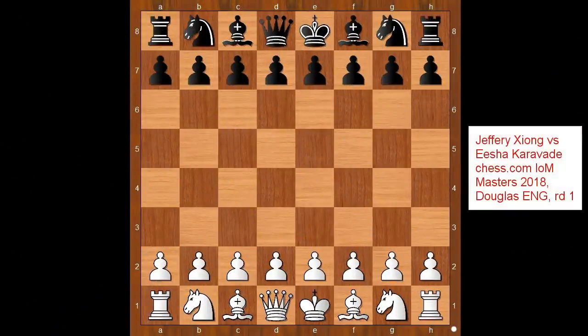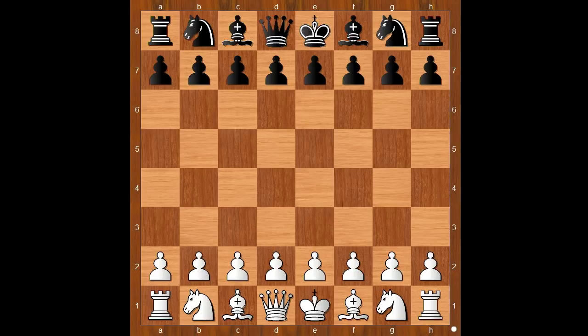Hi, this is Matto, welcome to my online chess lecture. In this video I will show you a game between Jeffery Xiong and Eesha Karavade, from the Isle of Man tournament played in 2018. Jeffery Xiong had the white pieces.